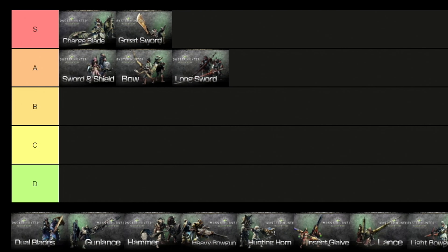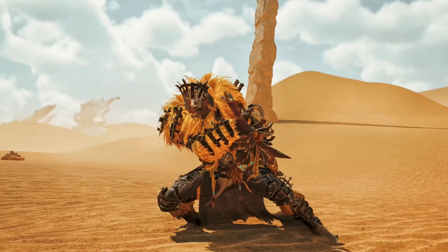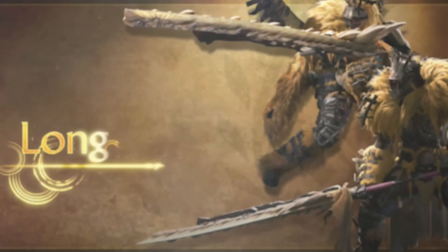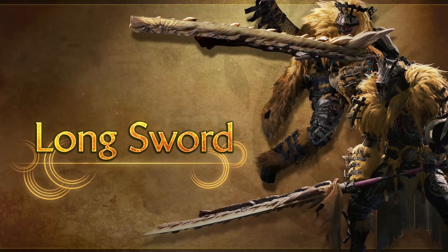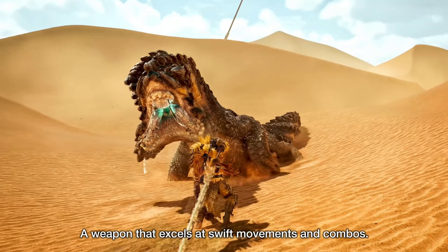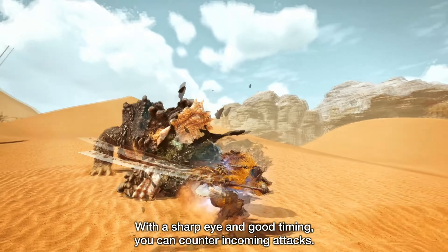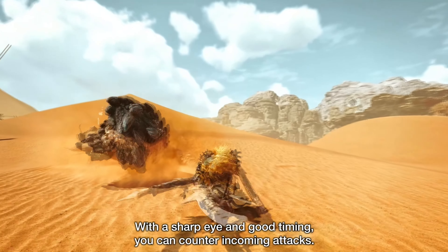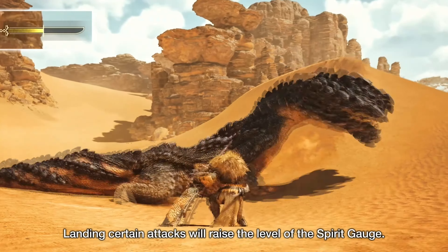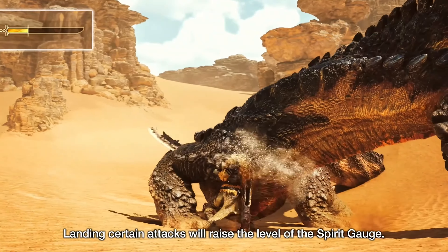For the last A tier weapon we have the Longsword. This is an elegant, well-rounded weapon. Its attacks are relatively fast, it deals decent damage and has very good reach. Hunters are able to roll out of most Longsword combos, which makes it a very mobile weapon. On top of this, its solid base moveset has a unique spirit gauge system — every non-spirit attack fills the spirit gauge a little bit. The gauge decays over time, however filling it up completely locks it for a time, preventing the decay.